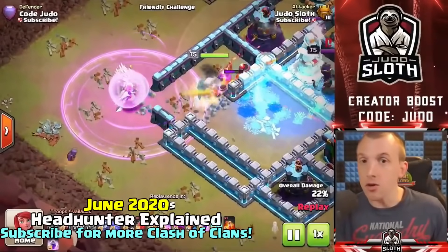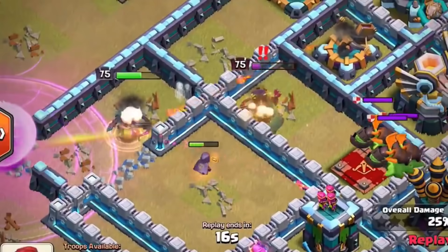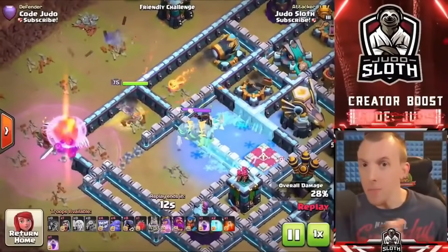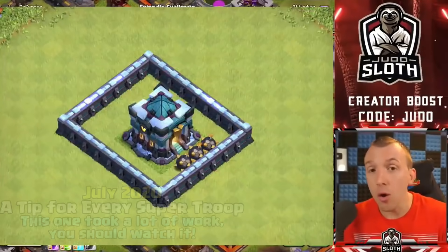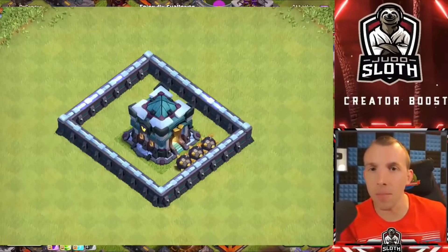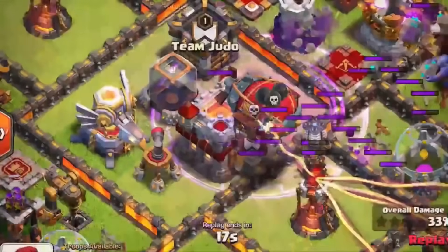Until the Queen, King, and Royal Champion are down, the headhunter will go across the map towards them. So if you can sneak it in alongside the queen charge, you might be able to save yourself a spell. What happens if you see a base with gaps around the town hall? That is the defender getting wise to sneaky goblins and putting small bombs there to take out the sneaky goblins before they get the town hall.